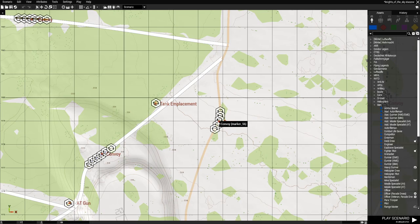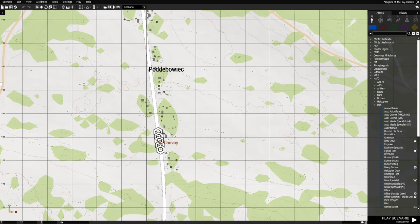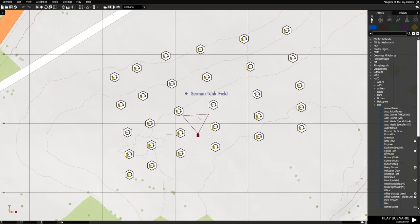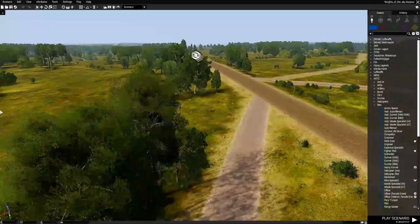In this update I added new convoys, tank emplacements, and more convoys all over the place — convoys of vehicles, convoys of tanks, new AT guns. There are also tank emplacements and a new German tank field. We now have two Soviet tank fields and one German tank field. When you destroy one of these tanks they'll respawn in 300 seconds, which is five minutes.